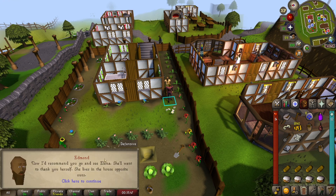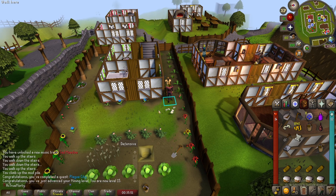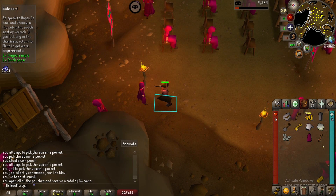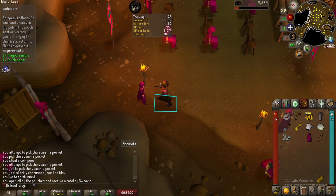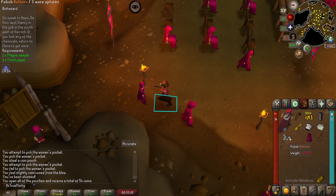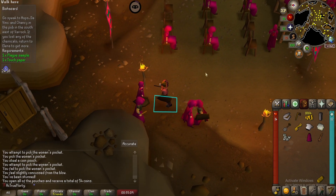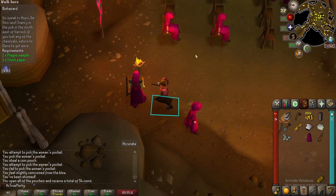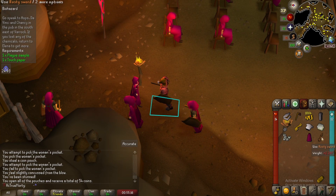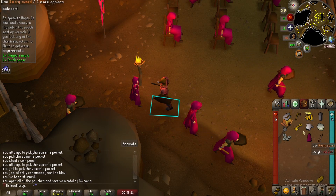That gave me about 15 mining, which is awesome. I came here to get my rusty sword for the quest - I think I pickpocketed this thing literally three times and got polished buttons, ham robe, and a rusty sword. That couldn't be any better. Let's go back and finish the quest - well, actually this is for the easy diaries, but either way still definitely very useful.